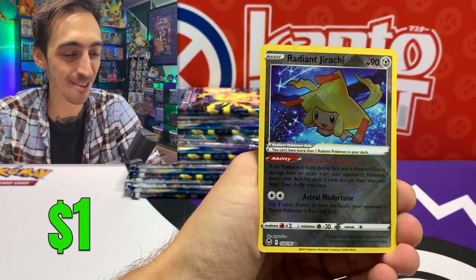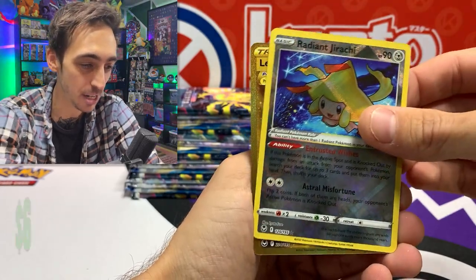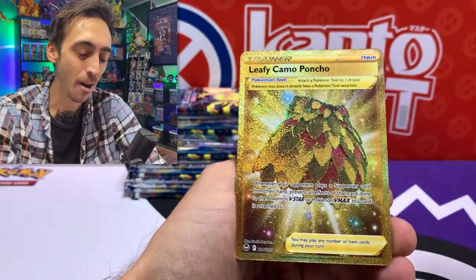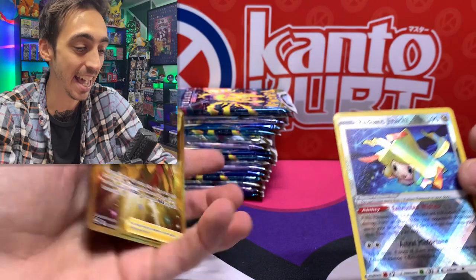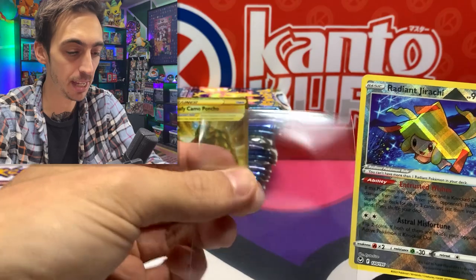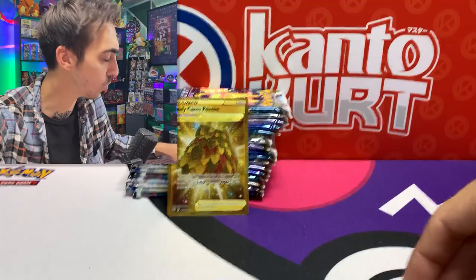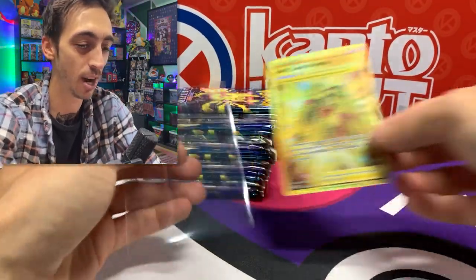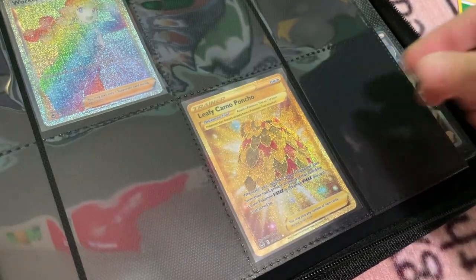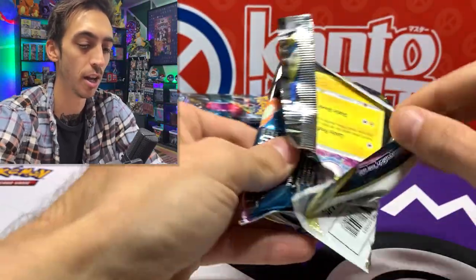We've got Petal and Radiant Jirachi — getting some hits already from the left side! What's Radiant Jirachi hiding? A Leafy Camo Poncho for our gold rare. Let's drop these into a sleeve. Honestly, some of the gold cards don't really grab me — I wish they would keep doing more of the Pokemon golds. I still never pulled the gold Snorlax, might have to go back and try. From a lot of booster box openings I've seen, the Leafy Camo Poncho seems to be a pretty common gold pull.